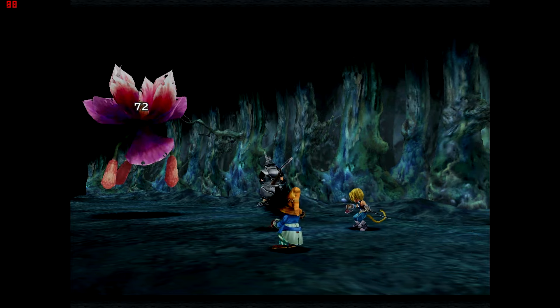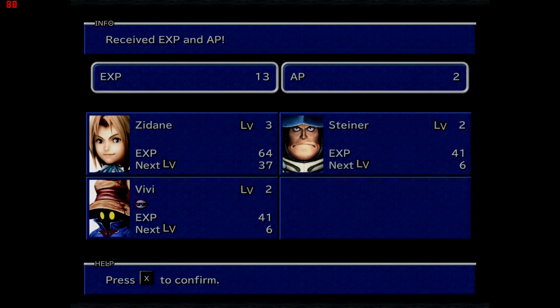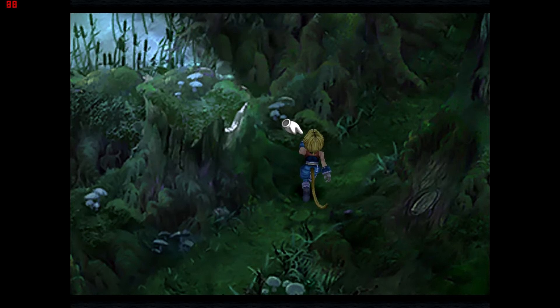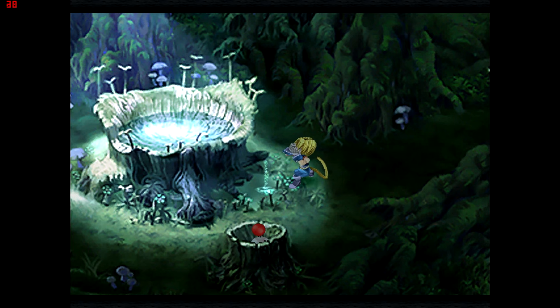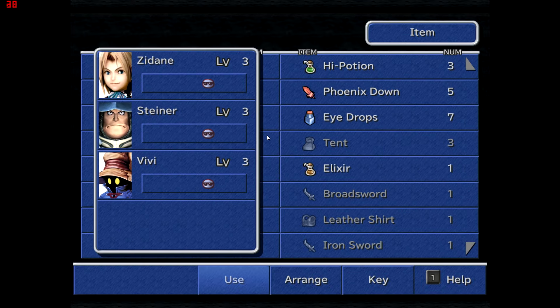You'll notice Vivi has got a weird black cloud on his face and a little sunglasses status icon — that means he's blinded, so the vast majority of his physical attacks will miss. When your health gets low you can run back to restore HP and MP at the fountain, but it doesn't get rid of status effects. It doesn't matter much for Vivi since he won't do physical attacks, and it doesn't matter for Zidane because stealing doesn't count as a physical attack. I do want to clear Blind off Steiner, so I'll use an Eye Drop on him.